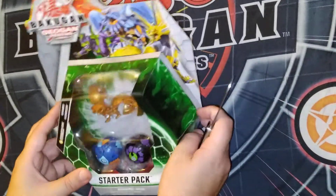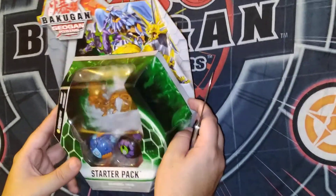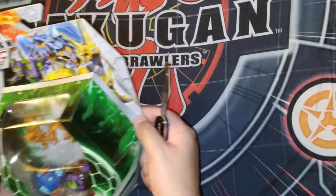This is Plissken TCG, and today we're opening up the Arliss Fenneca Ultra Starter Pack.